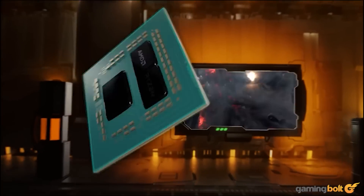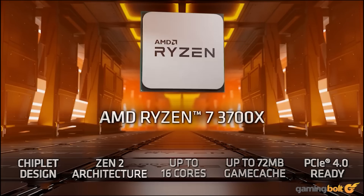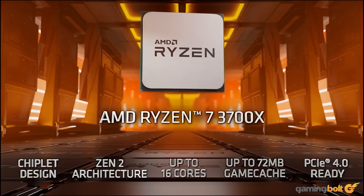For our PC of choice, we went with the Ryzen 7 3700X. Like Sony's PS5, the Ryzen 7 3700X uses the same Zen 2 CPU architecture and features a total of 8 cores and 16 threads, running at a base clock of 3.6 GHz, which can reach speeds of 4.4 GHz during heavy workloads. Furthermore, there's also overclocking support for enthusiasts, which can push these numbers even higher.